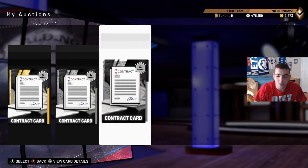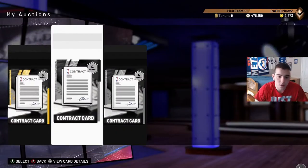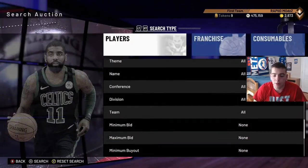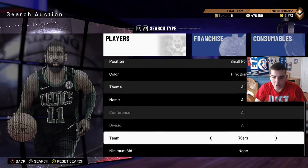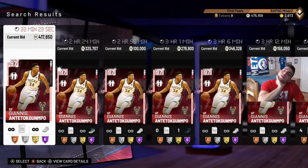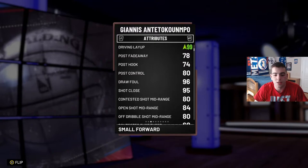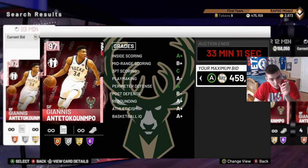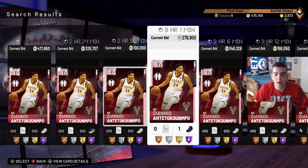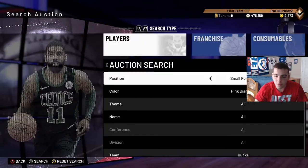I sniped KD for 60k with the shoe and sold it for 98k - I wish I got it on video. I was hoping for 98k but could have sold for more. In my first video on Xbox it said road to Pink Diamond Giannis, and I will be buying Pink Diamond Giannis once I see a price that isn't crazy.